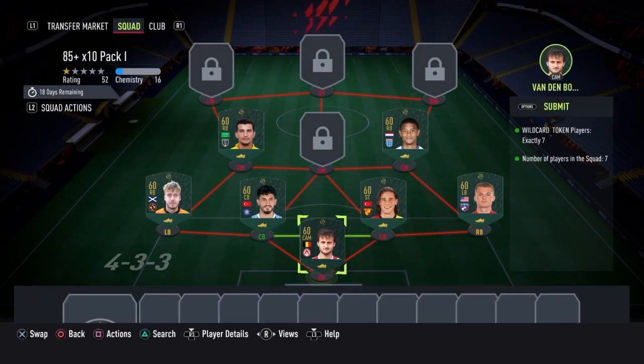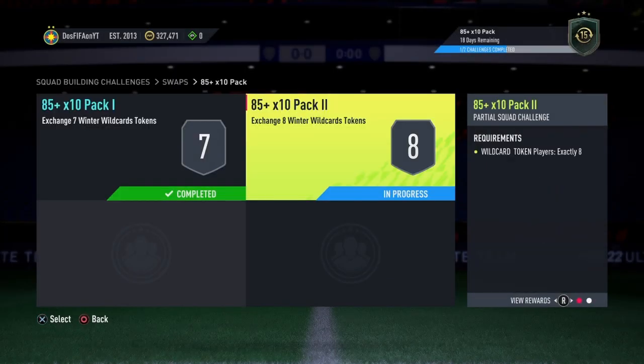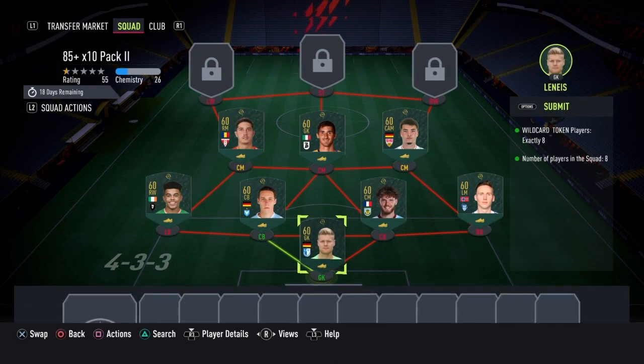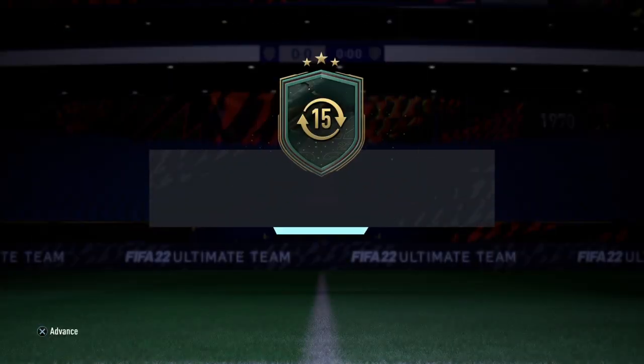Here we go — I've got all 15 in here ready to go. We'll submit part one of this; you get 100 coins for each of these, so I guess you get 200 coins for completing this as well as the pack. There we go, second squad completed — we've got our 85 plus times 10 SBC pack for 15 wild card tokens completed.